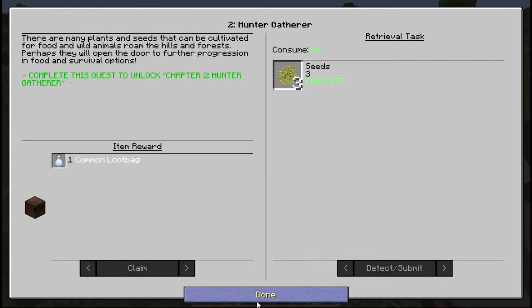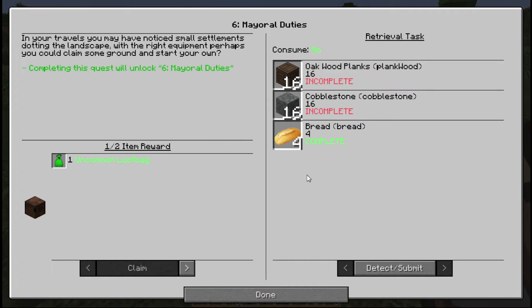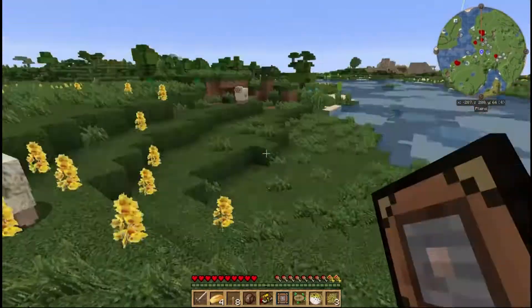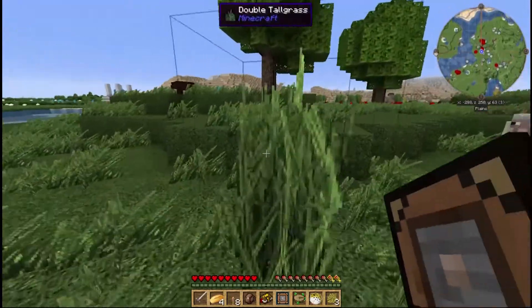One of the main chapters I want to unlock is Mayoral Duties. For this I need 16 planks, 16 cobble of any variety, and four bread. I have the bread, so I don't want to eat any of it. I need to find some trees — there's a couple down here, let's go and punch them.